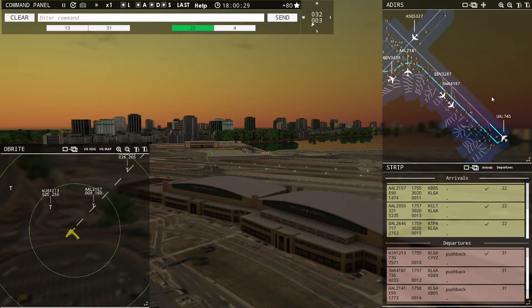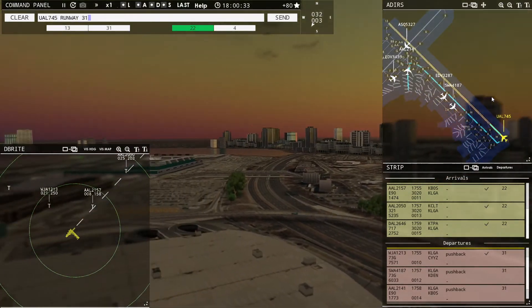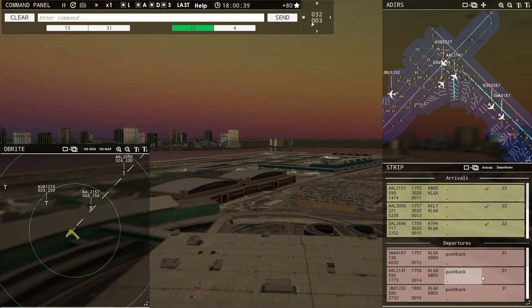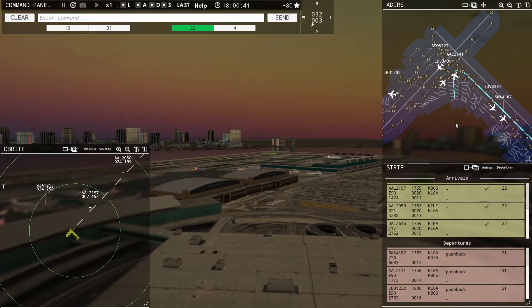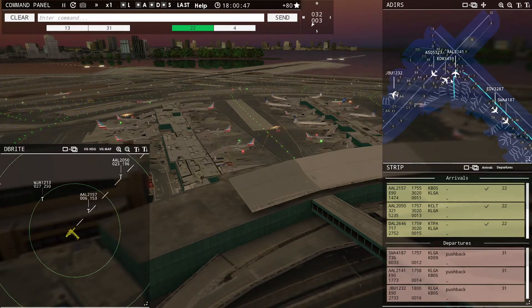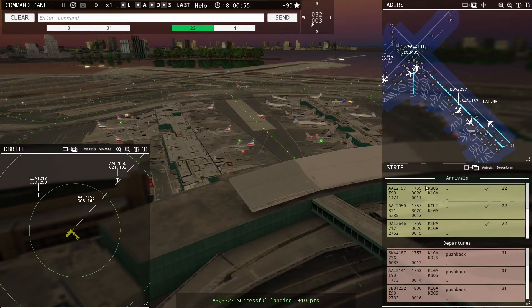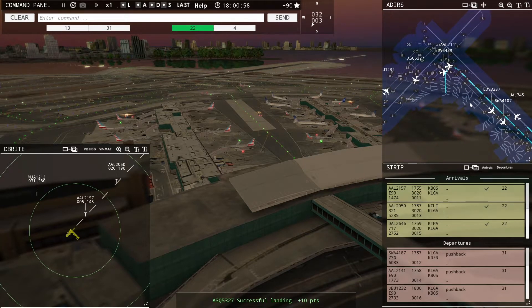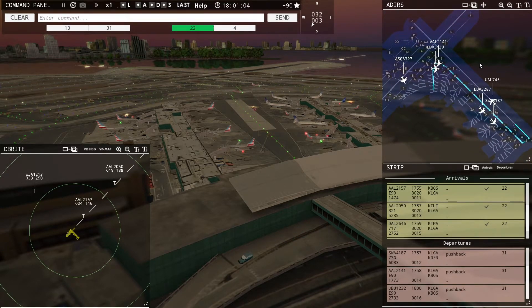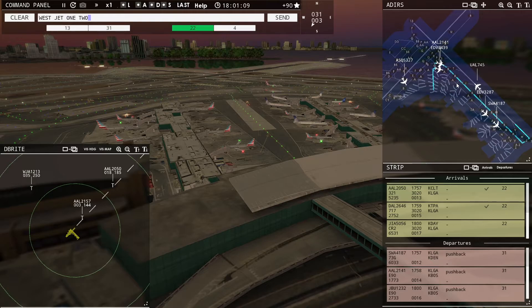United 745, runway 31, cleared for takeoff. You can see it becomes like a little puzzle when you work a smaller airport — in Atlanta or those big airports there's a lot of traffic, but they're designed for it. Taxiways are set up in a certain way. These smaller airports really weren't designed for heavy traffic, so you have to be more thoughtful about how you move aircraft around, which I really enjoy.